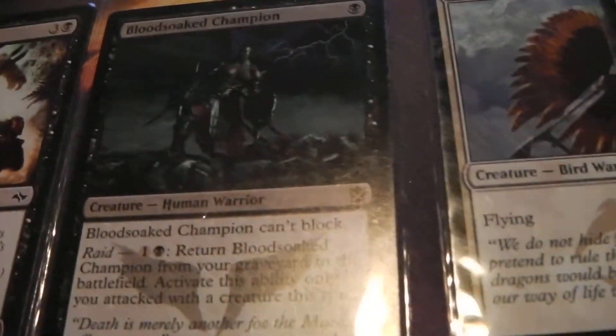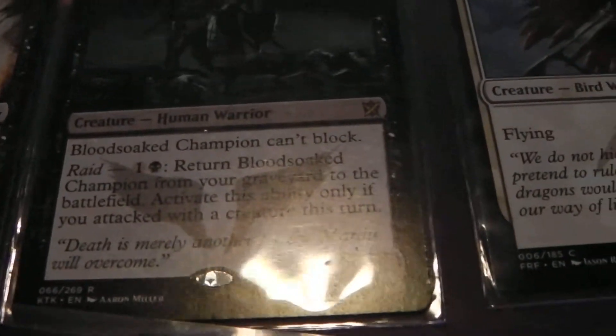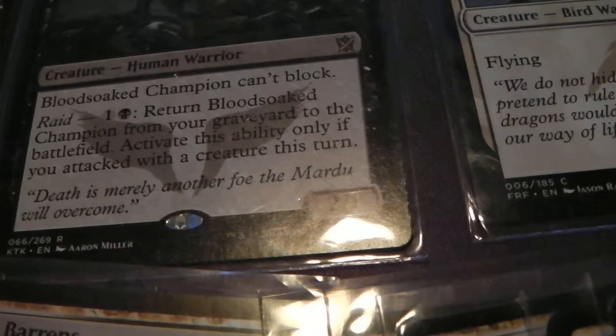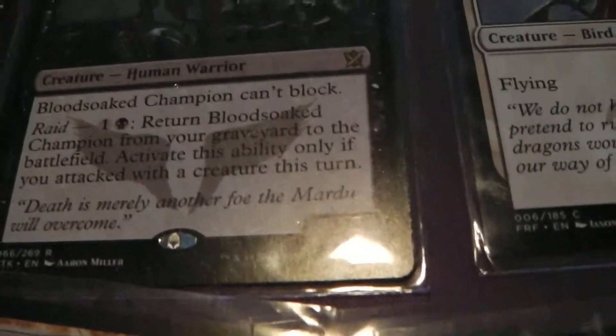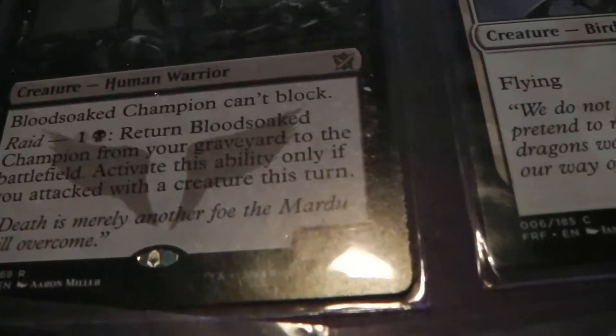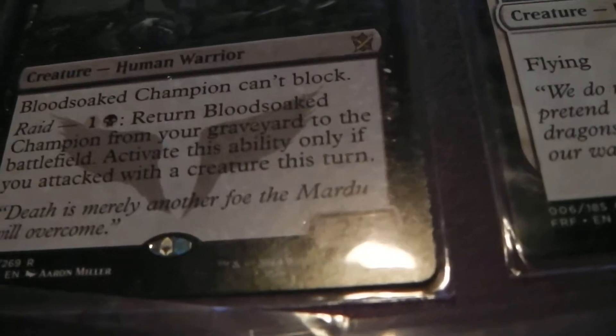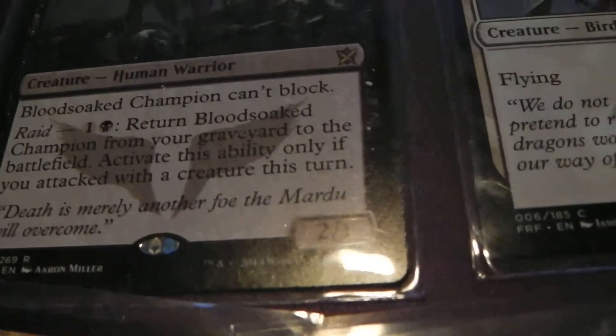Blood-Soaked Champion — he can't block, so that's not ideal, but he's a 2/1 for one. He can come back from the graveyard with his raid ability, which costs two to return Blood-Soaked Champion from your graveyard to the battlefield. Activate this ability only if you attacked with a creature this turn.